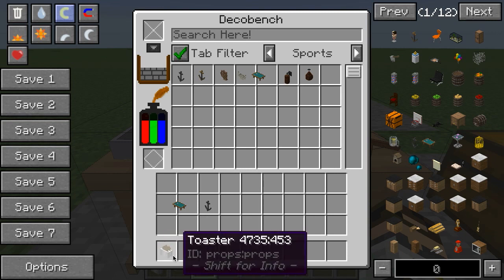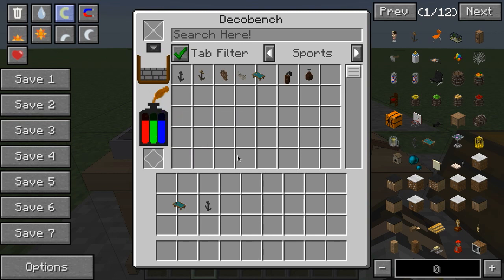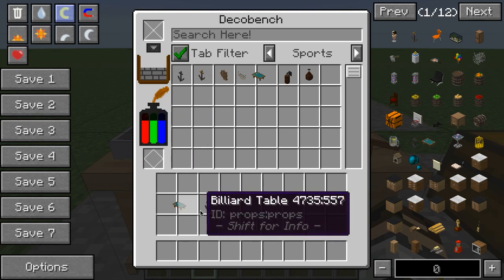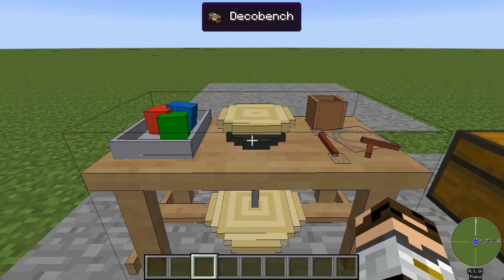Now if I decide I've made something that I don't want — say I don't want this toaster — I can drop it back here and it's going to add all of those resources back into my pool of resources. So nothing is ever wasted even if you make a mistake and decide you don't want something.